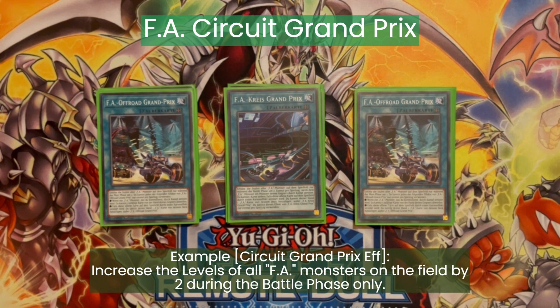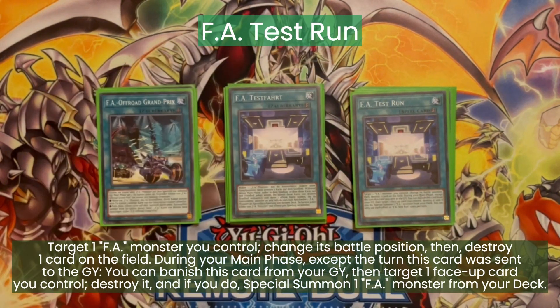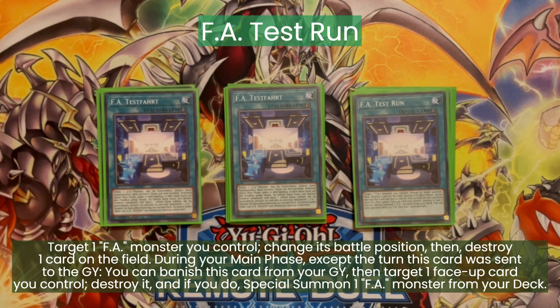These also boost the FA monsters' level by two. And our last FA spell in the deck is three FA Test Run. Test Run is pretty nice because it's removal and it can special summon an FA monster from the deck.